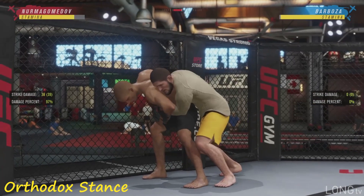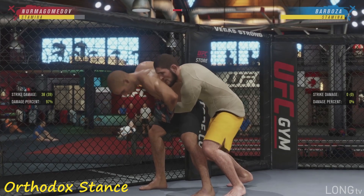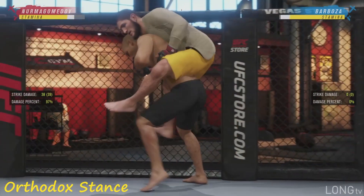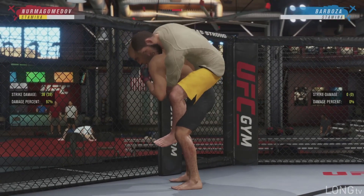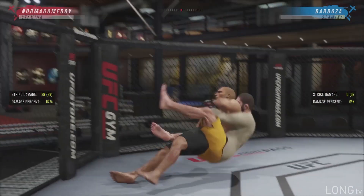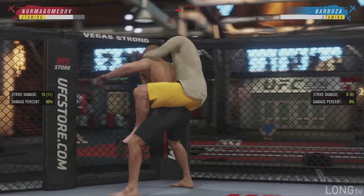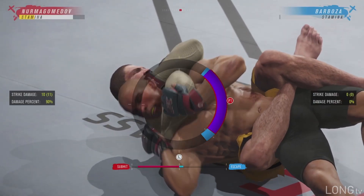One last cool thing you can do from behind back: you can jump on your opponent's back — this is called the backpack position. Hold RB and press either X or Y to jump on your opponent's back. From backpack, if you press either kick button A or B, you're going to pull him down and you're going to be in back sitting. If you press either X or Y, you're going to put him in an automatic rear naked choke and you can strangle your opponent from here.